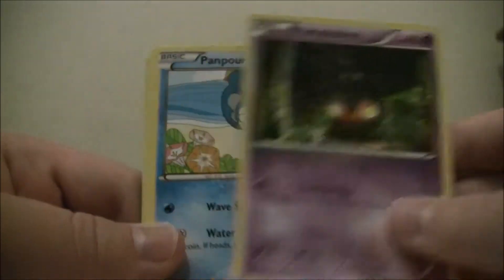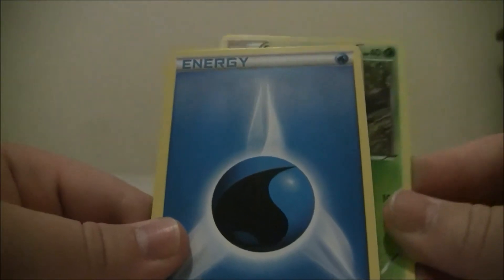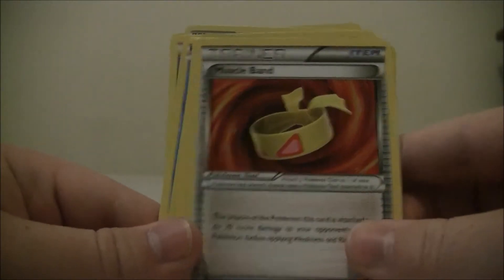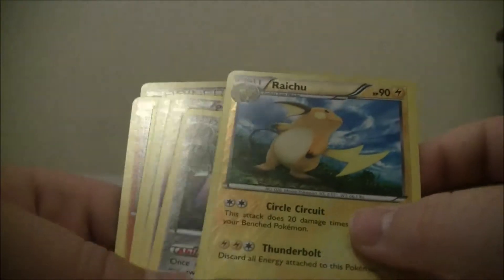We're opening another Xerneas - maybe it'll give us one more EX. I think you get five EXs in a box on average, and we only have half a box so we've already been pretty lucky. We have Panpour, Rhyhorn, Dodrio, Muscle Band Trainer, Red Card, a Reverse Raichu, and an Aegislash as our Rare. No EX this time. We got a Yveltal regular though.